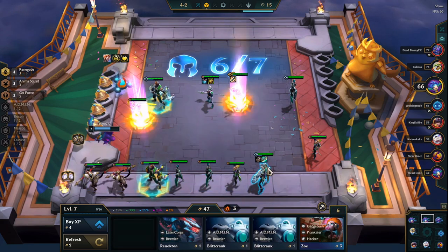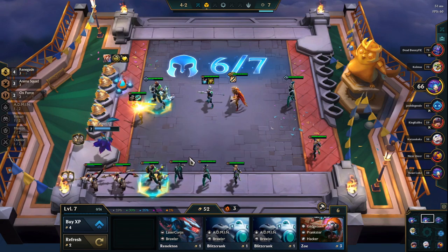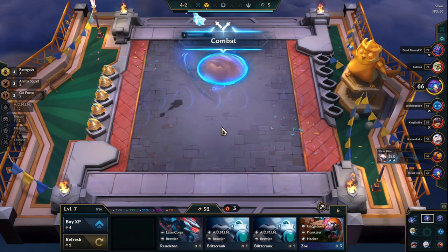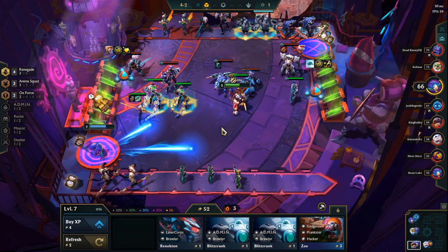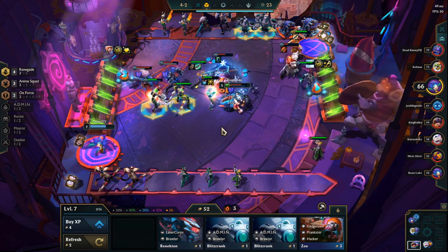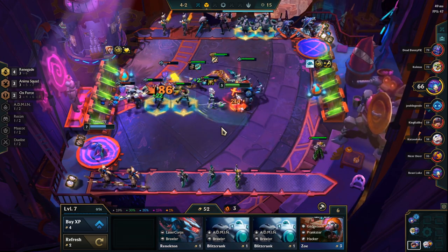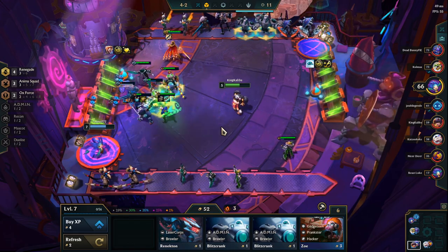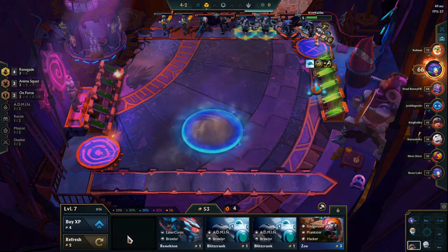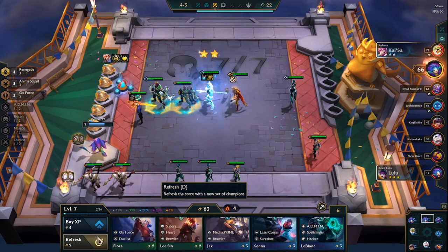Viego, okay! I didn't have enough renegades for the game to understand that. This Viego is really weak for now. He's almost getting to Talon's level. Nasus is going out — okay, I can't keep him for now, he's not level 2 yet.